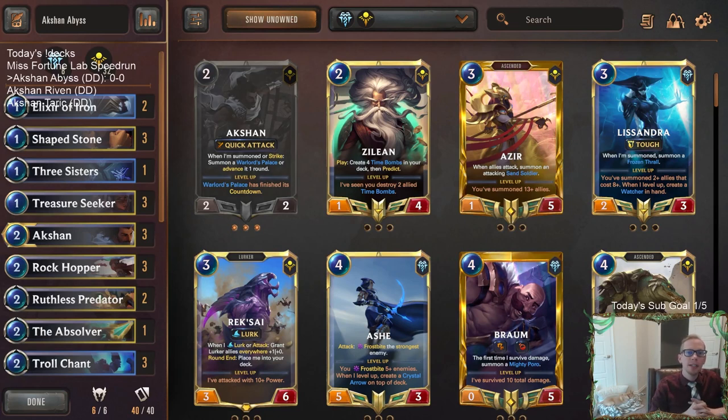Welcome, everybody here on Twitch chat and everybody on YouTube, for some Auction Abyss. It's going to be our first of three auction decks. We just got done playing the Saltwater Scourge Labs, and as y'all probably know, I could sit there and play those all day. But we got some Ranked to get back to, and we had three different auction decks for today, so it's kind of like a mini Champion Spotlight Night.